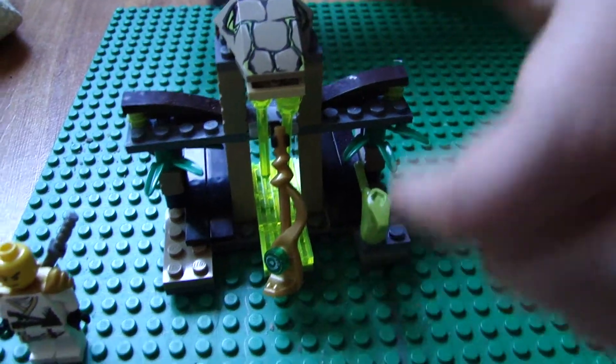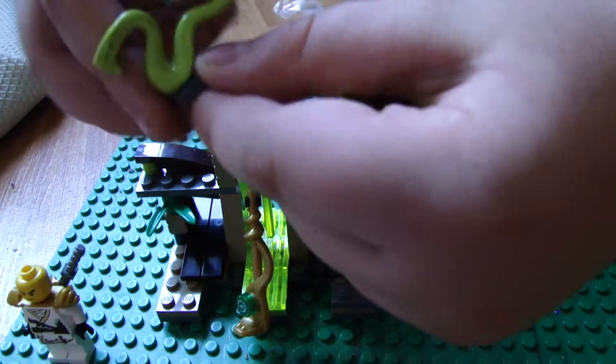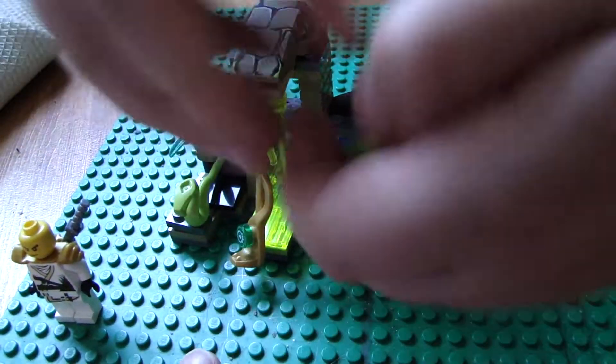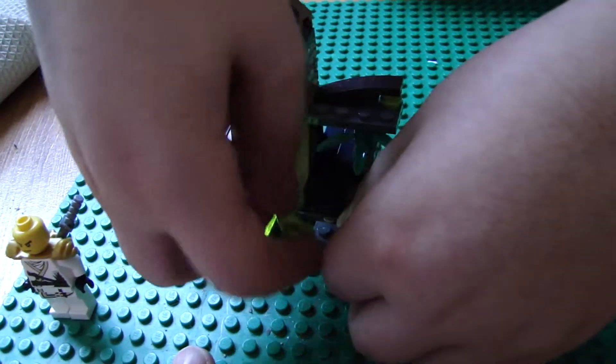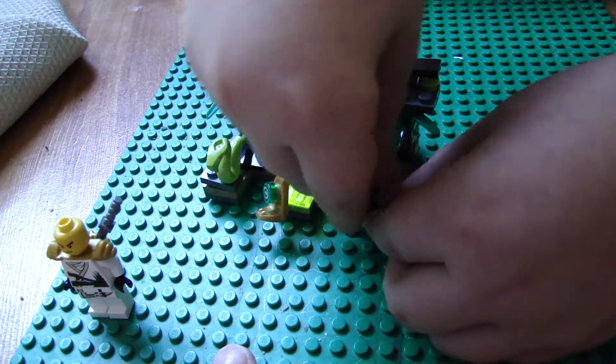It comes off like that, and even a piece fell off. Now let's see it from the other angle — put it back on. The snake goes on like that. It's actually a pretty easy set to build if you're in the age group.